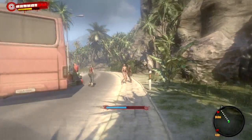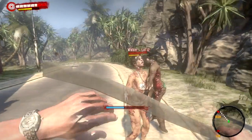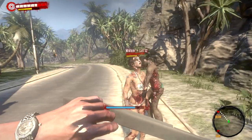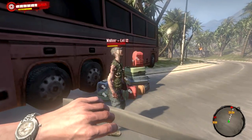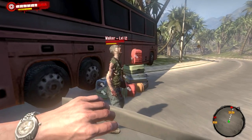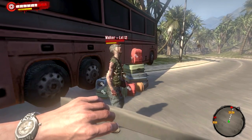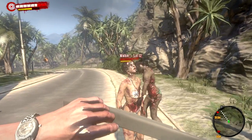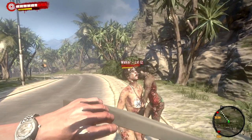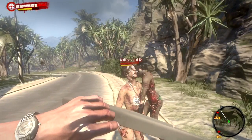There are a couple of zombies right there — these are your walkers, this one is level 12. They don't chase after you until you hit them first, then they activate. You can basically walk up to them and chop their head off.